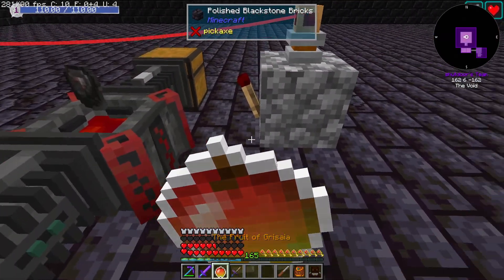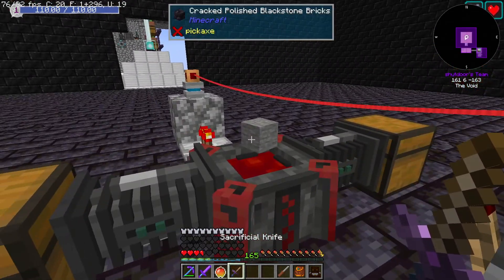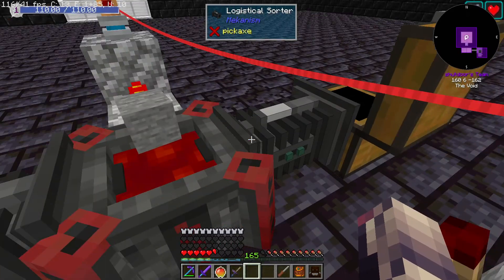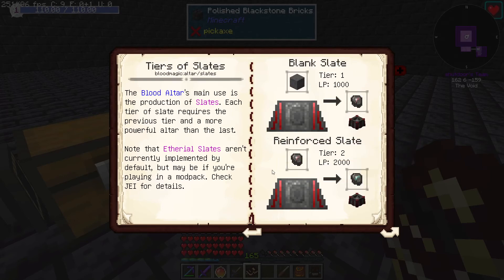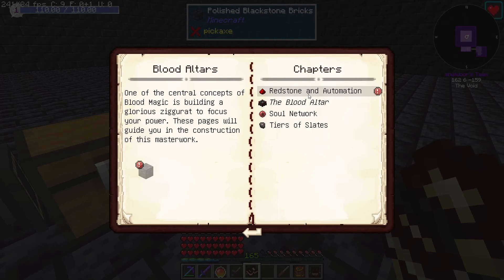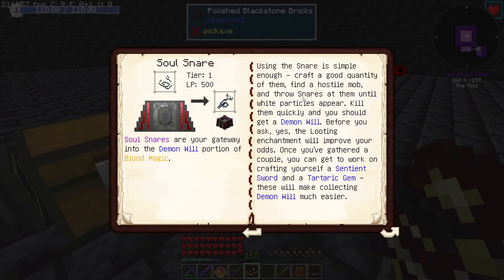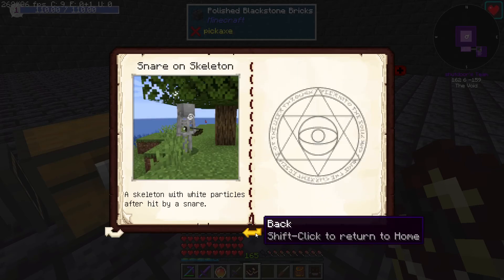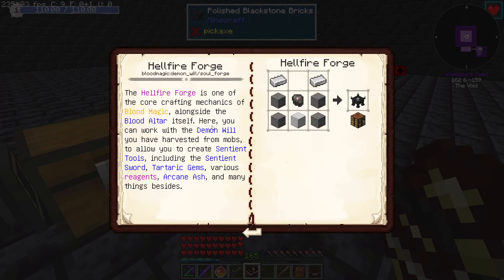Now all we need to do is make sure we keep blood in here and we should be good — some simple automation. Just wanted to quickly update you guys; this is going to be a little bit quicker for tier one, getting the runes and stuff. So I've actually stopped the production for a second here because we need to look into what else we can do. There are some other chapters — we've got blood altars, alchemy arrays, demons will. We will need will, I'm pretty sure. Soul snares. I'm not 100% sure what this does anymore.